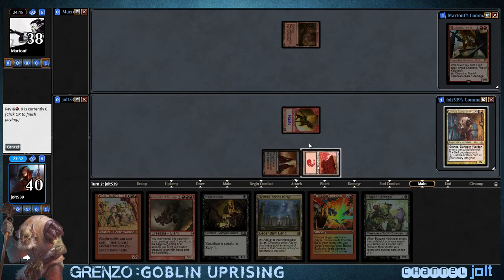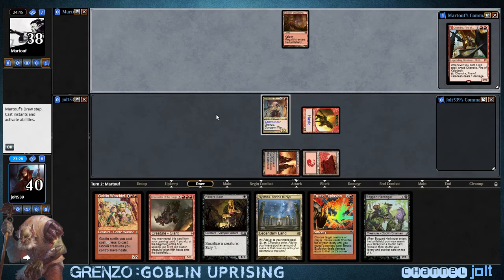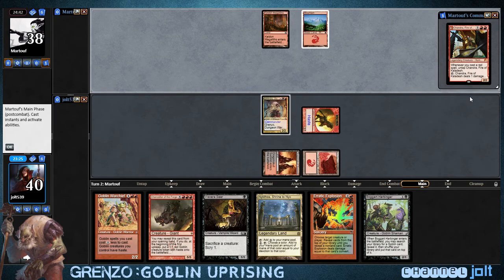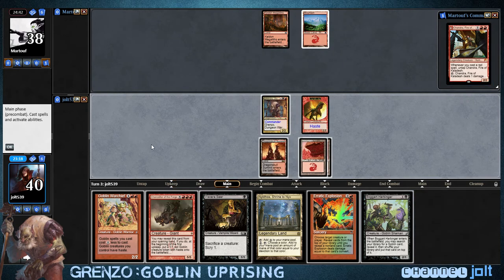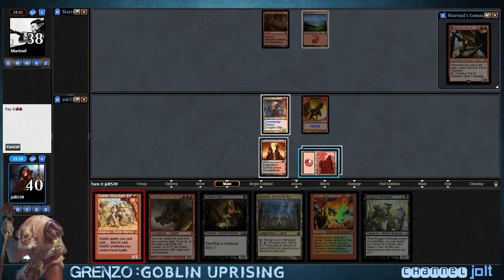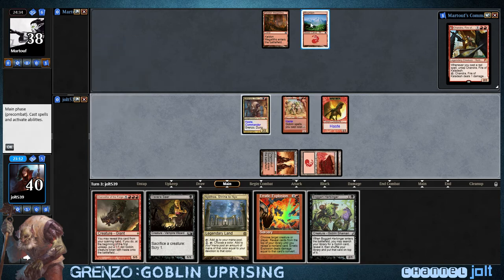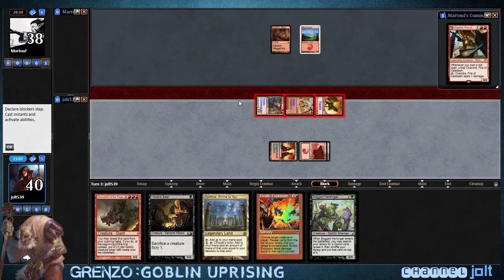We could wait for three, but really it's literally just Krinko that we'd be watching out for. So we'll get Grenzo's key and start unlocking some cells. Play Mountain, play Goblin Warchief. We're going to swing in hot for five. Grenzo has this big dungeon key swinging above his head.